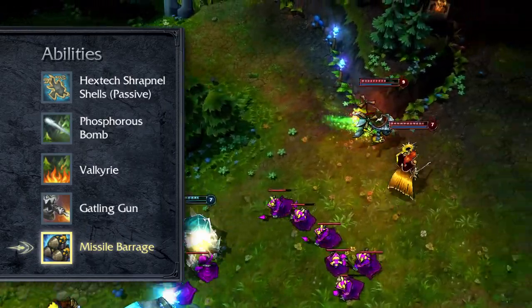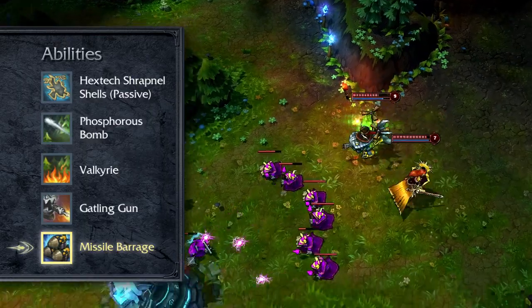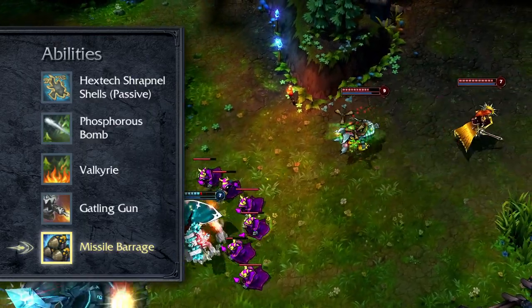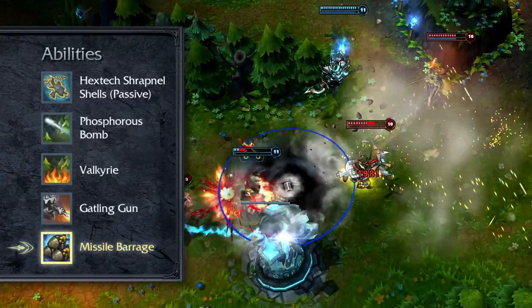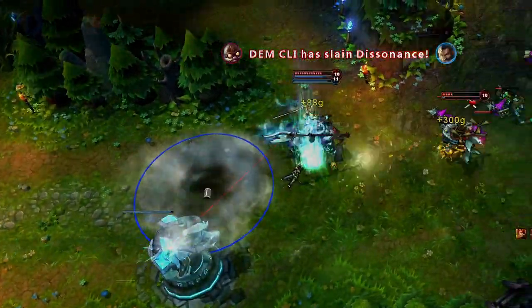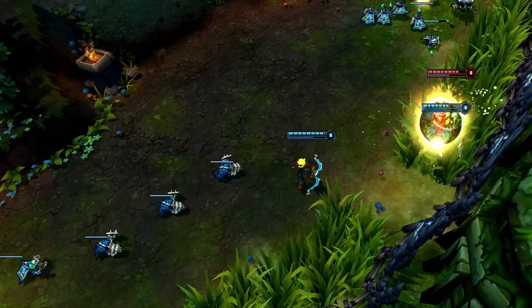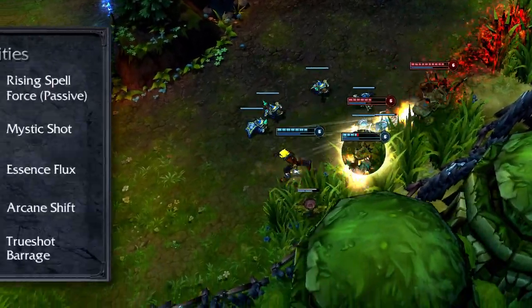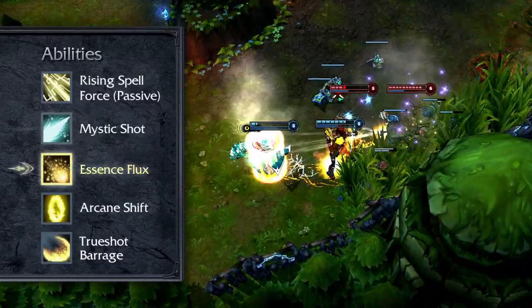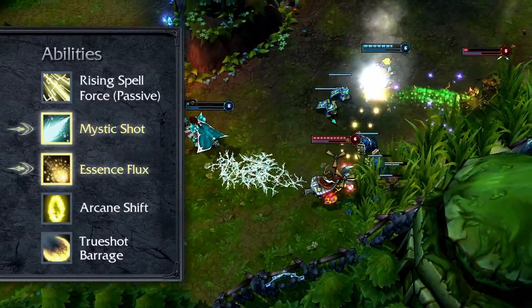In combination with Corki's other strengths, his long-range harass was a little bit too strong because he had missiles up all the time — he was just generating ammo too quickly. As a result, we're going to increase the time it takes him to generate a missile, but we're keeping the number of missiles the same, so he'll still be able to put out tons of damage. Ezreal's really known for long-range poke, high mobility, and pulse fire energy. This patch, we're looking at nerfing Essence Flux and buffing Mystic Shot.